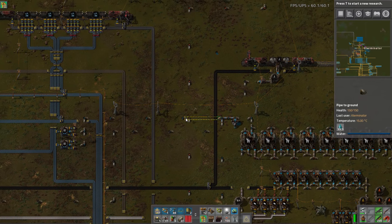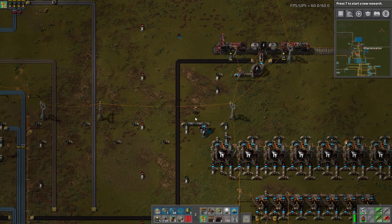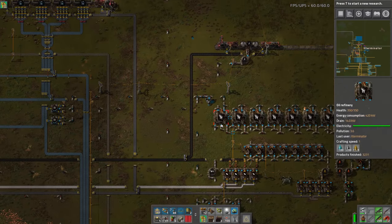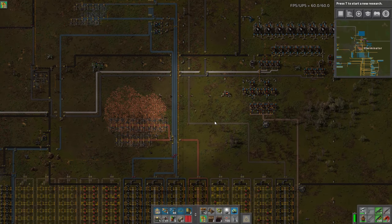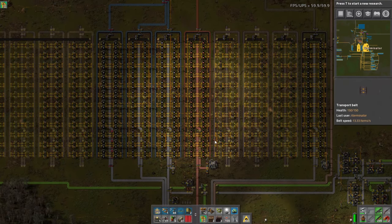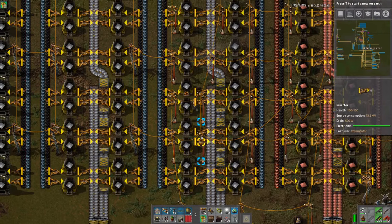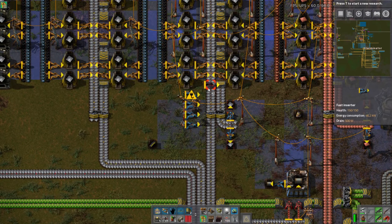An update came out for Factorio experimental 0.16 about a day ago, and the major thing in it is they fixed belt compression, which is amazing. They've made it so inserters and side loading compress a belt again. The wording is a little weird regarding inserters — it says 'rows of inserters' — so I'm not sure if this works or if the inserters actually have to be literally in a row. We should test this here a little bit.